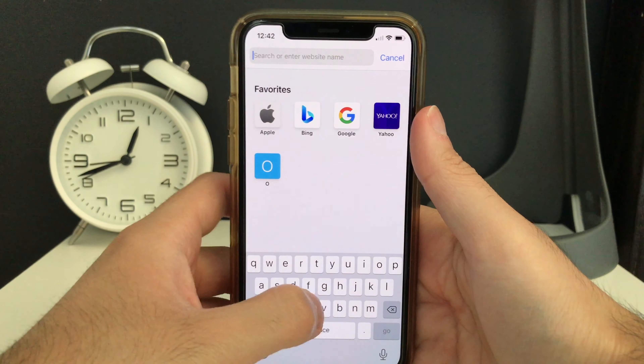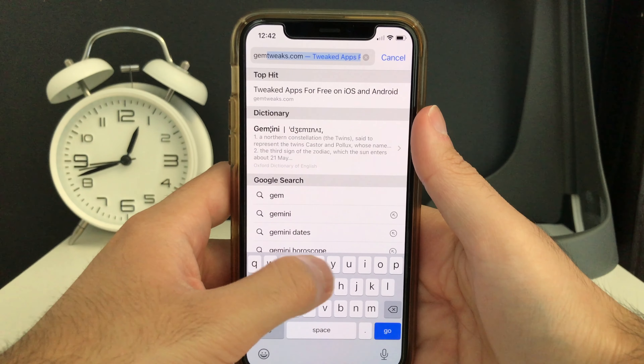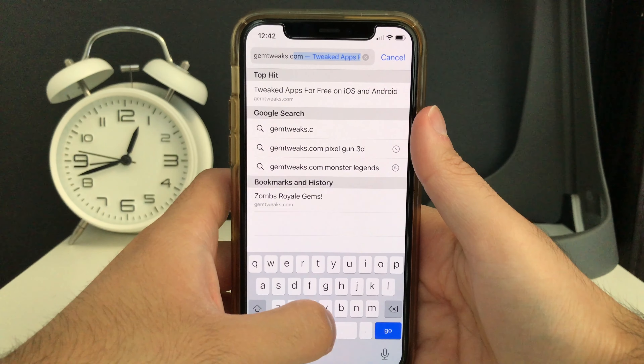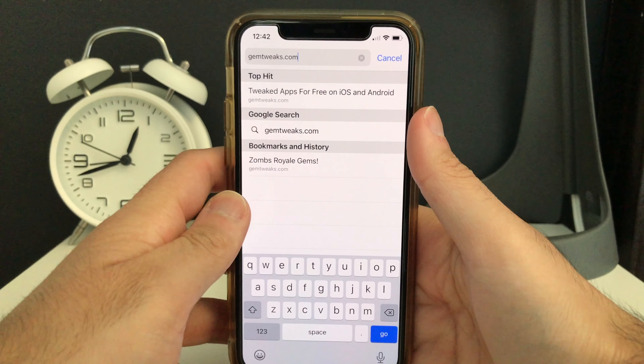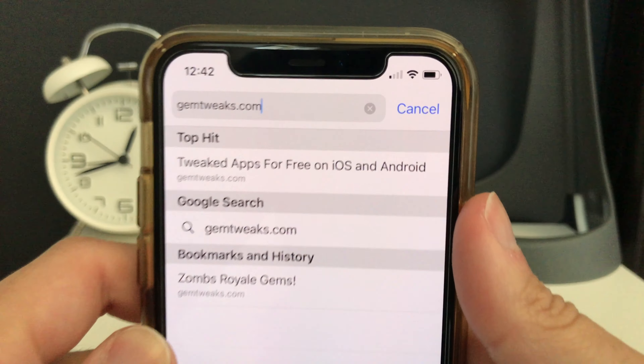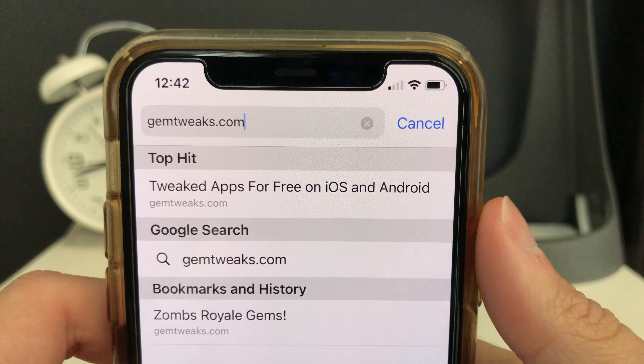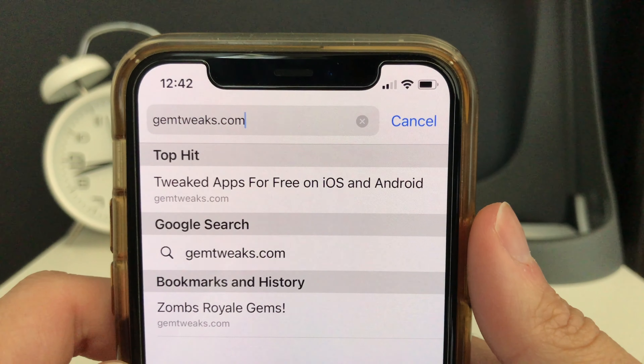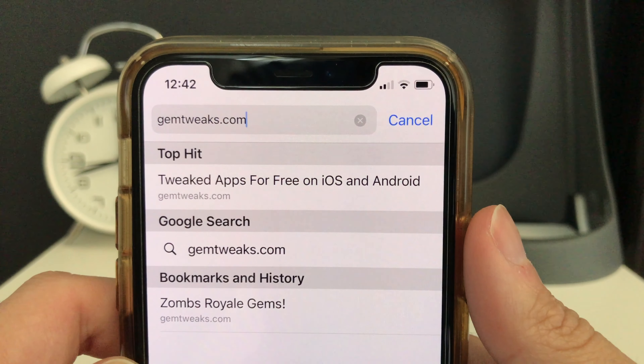You need to go ahead and open up your web browser, and once you open it up you need to type this into the address bar: gemtweaks.com. Just like this — gemtweaks.com.